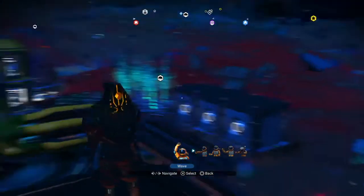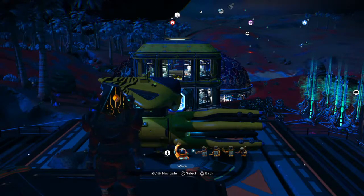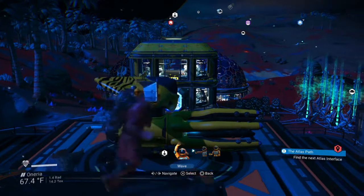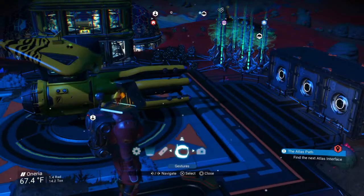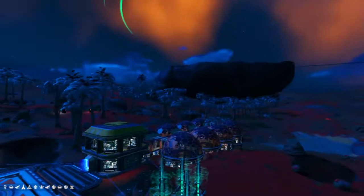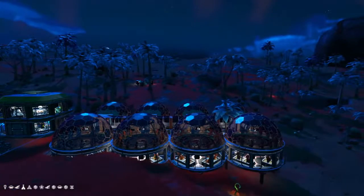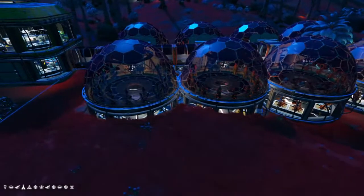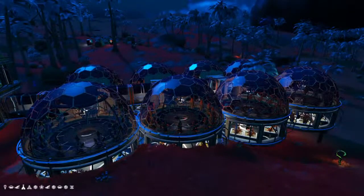Matt back here again with Invader Joe's. We have just finished our circuit board farm — well, not just finished. It's been done and we've been waiting for everything to grow so we can harvest it and see how many circuit boards we can make. So first let me give you the basics of what's going on. In the last video we told you what you need for the circuit board: frost crystal, selenium, star bramble, and cactus flesh, all of which I have growing in here. On each side I have four stones for each component.